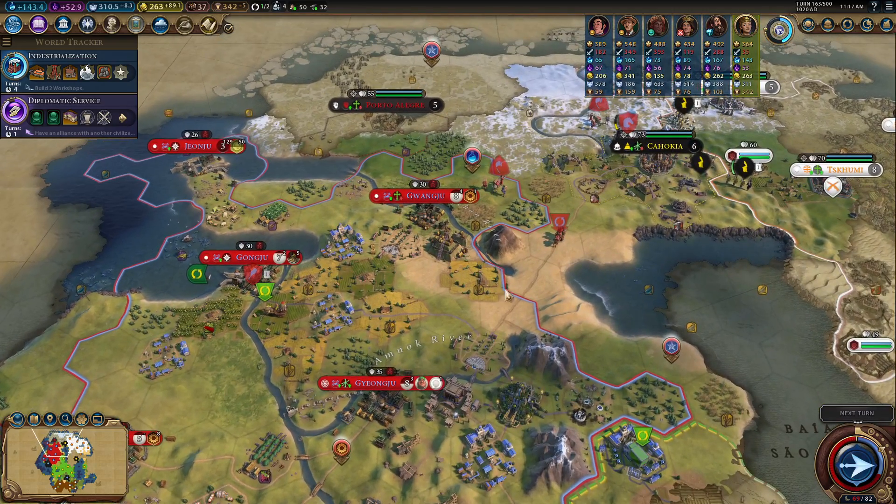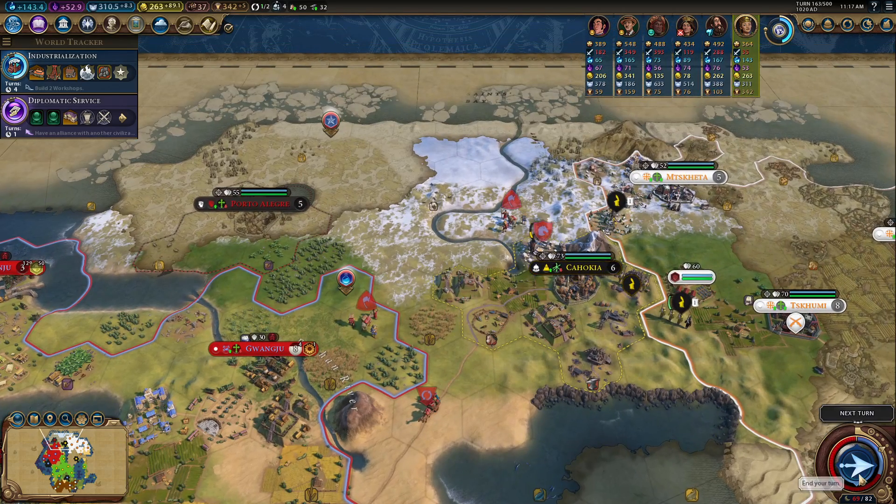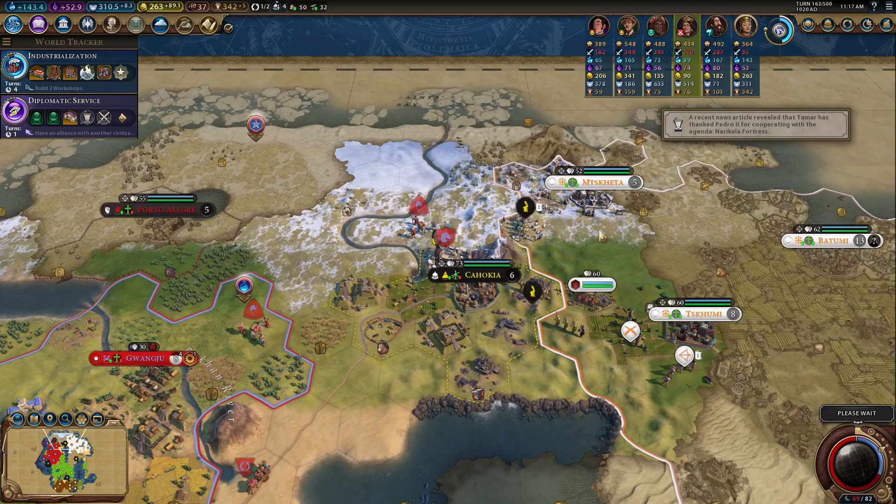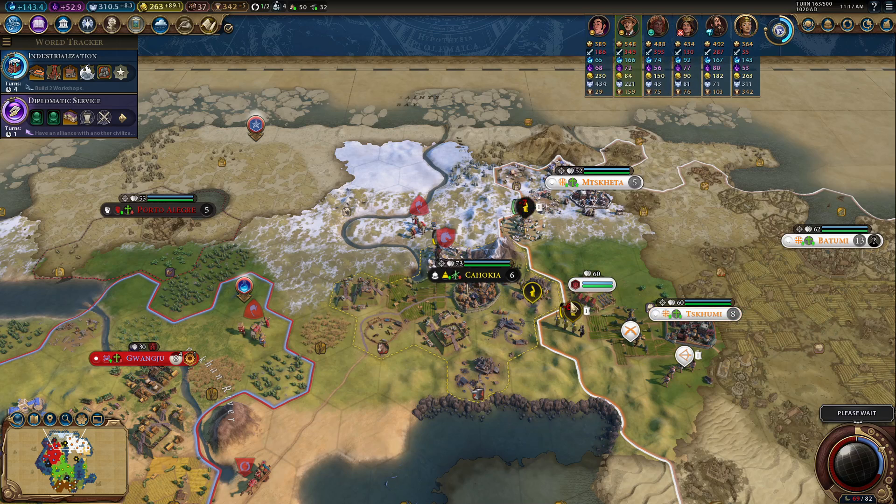We are getting a trader soon, so that's good. Once we have that available, we'll get the trader set up in this city and send him down. Her army here is going to be a lot weaker — she does have medieval walls versus units that are significantly way ahead of that.